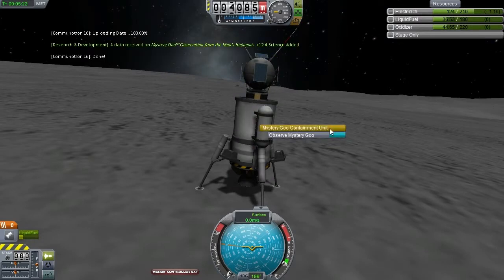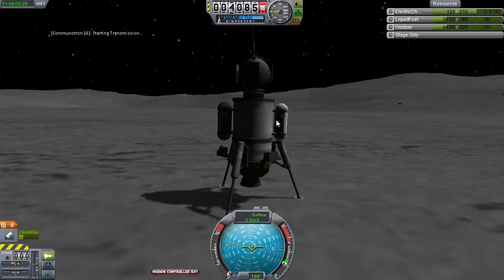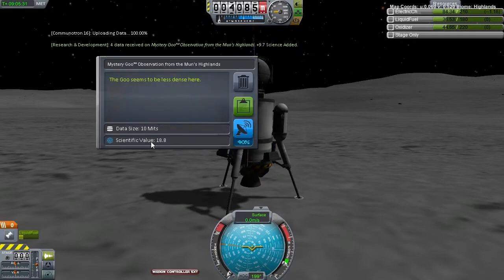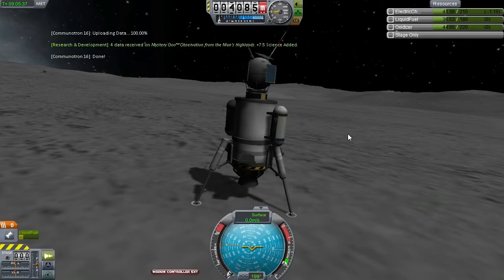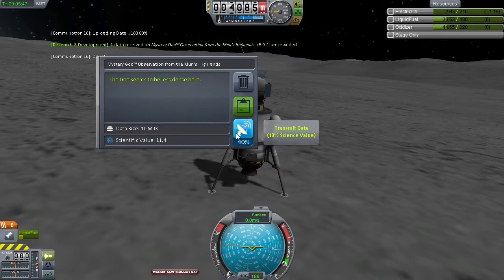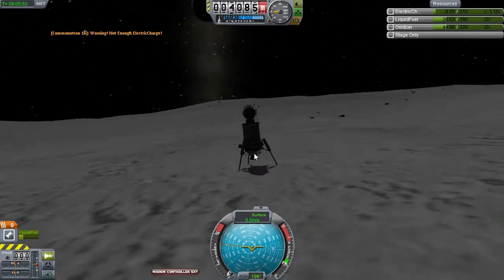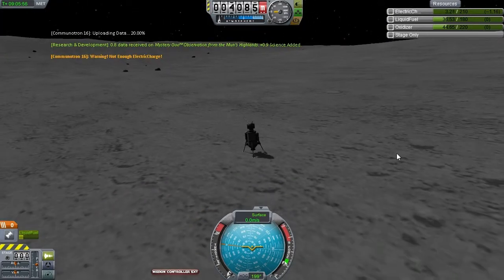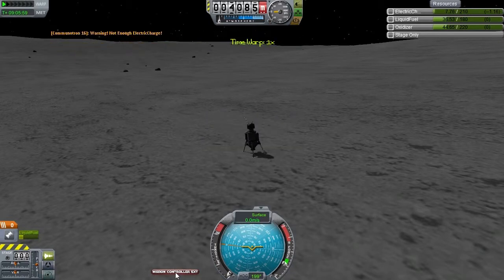We have a science value of 40 from the goo. We're going to transmit that right on home and repeat that transmission a few times because the probe is here, it's got all the time in the world, it's not going anywhere, and we want those science points. We have the solar panels so this will remain functioning for quite a while. All the antennae even come up and down as you're transmitting. This is going to be the last transmission — the battery is drained. So no more transmissions from this probe. We cannot recover it, obviously, as it is on the moon and not on Kerbin. We're not going to leave it behind though — I'm not going to repeat my mistake from last time. We're going to finish the current goal. Bam.